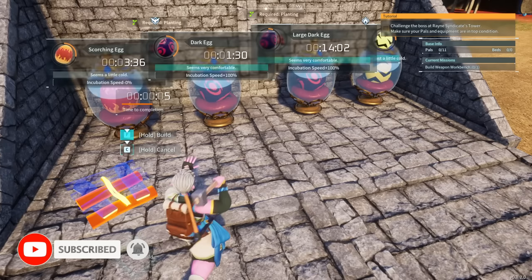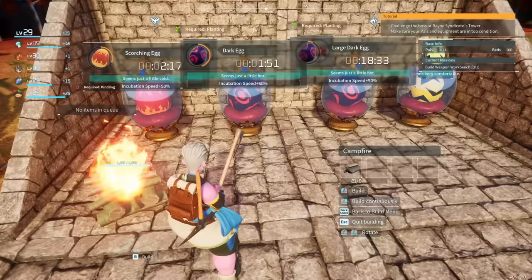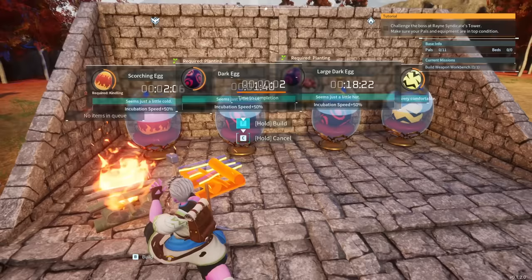Ladies, gentlemen, and pals of all ages, probably the most important thing to the majority of people playing Pal World right now are the pals — the namesake — and they're the real crux of why this whole experience works as well as it does. When it comes to getting new pals, there are about four different ways to do it: finding them in their wild habitat, injuring and capturing them, finding them in cages in enemy human camps and releasing them, buying them from various merchants in the world, or our fourth method: hatching them from eggs. That final method is what today is all about.